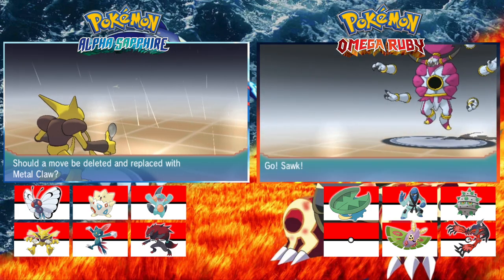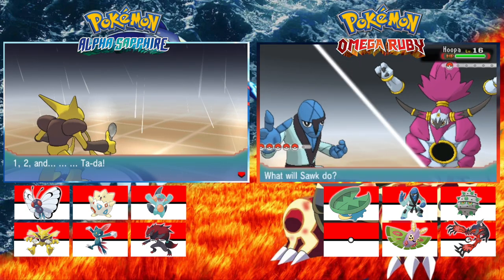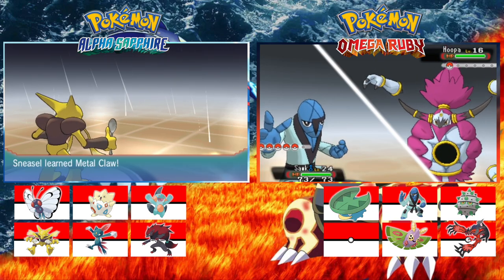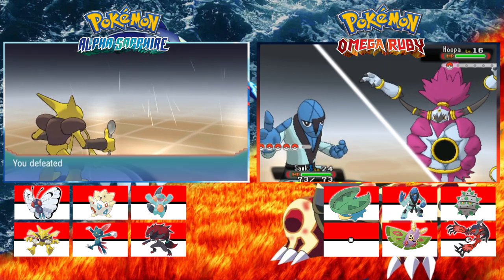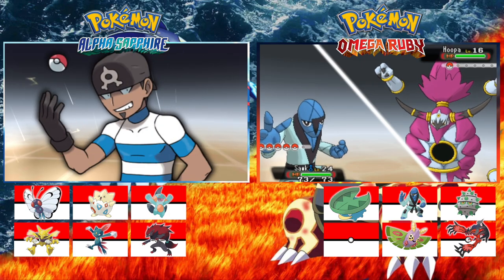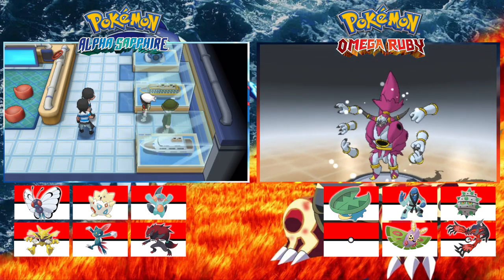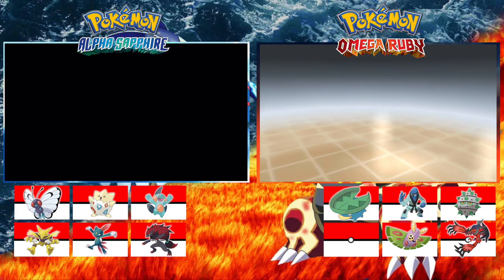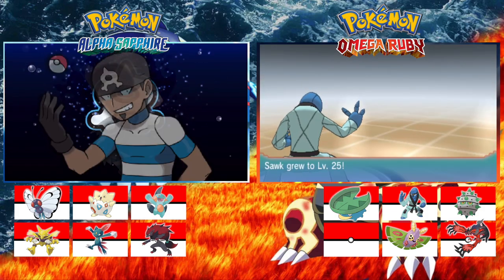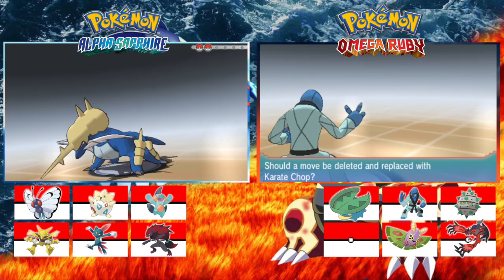It'll still be super effective, but instead of fighting it with a Lotad that's level 13, I'm fighting it with something super effective. If you do lose, you just get a free perk. I know, but I don't really want to restart — I want to actually play the game. If we have to restart, we restart. I know, I just don't actually want to die because I want to carry on.